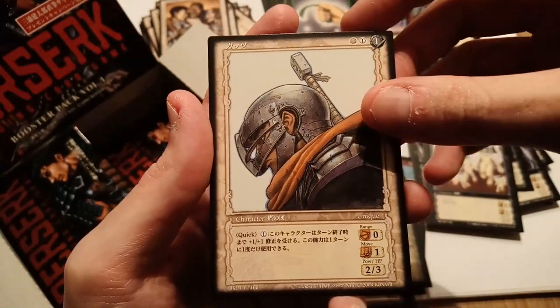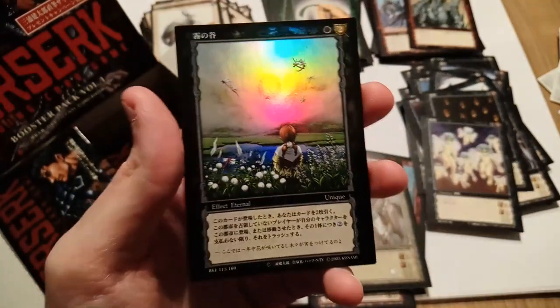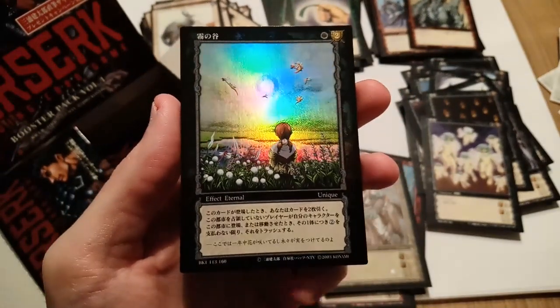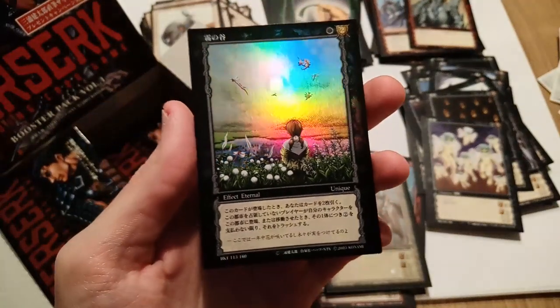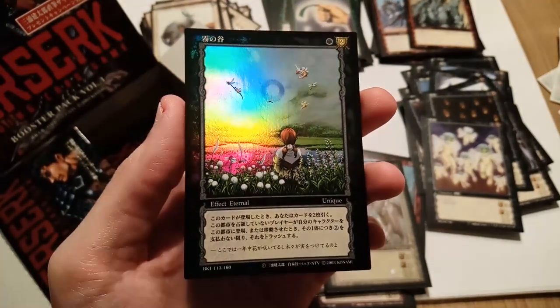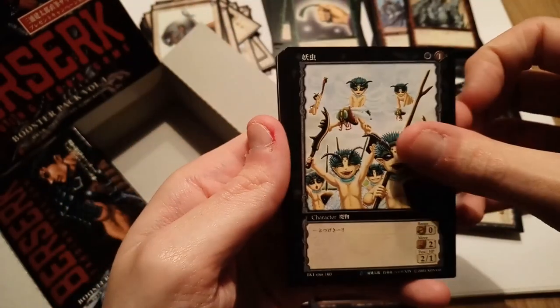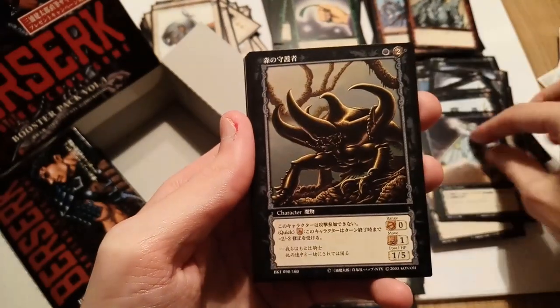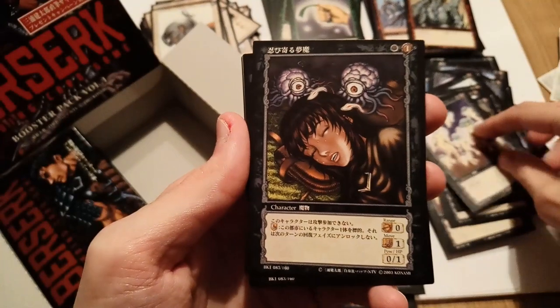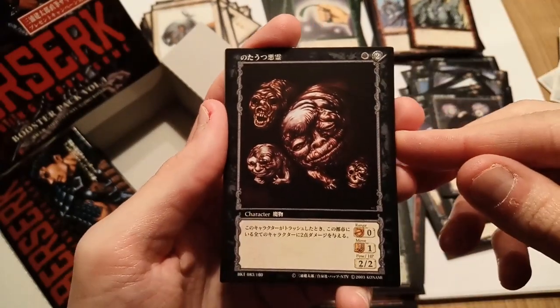The black foil is — I forgot the girl's name for a second — basically Rosine's friend in the Misty Valley. The Volume 5 box had a lot of character cards as foils; this one has a lot of effect cards as foils. It's a very pretty, serene card — if only they knew what was really going on in the Misty Valley. I see it's a black card but I'll save it for the end. We have Rosine, insect men, and then Casca being afflicted by the incubus.